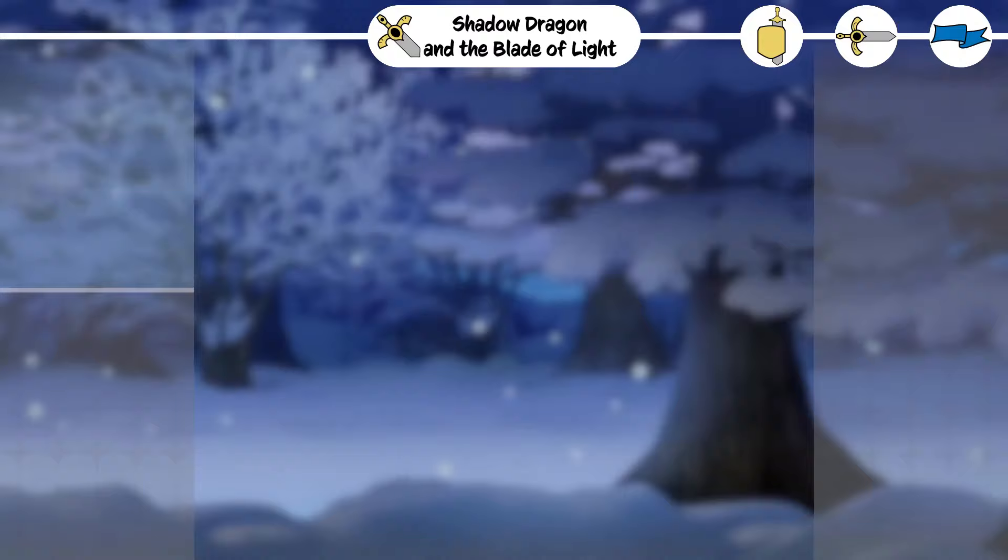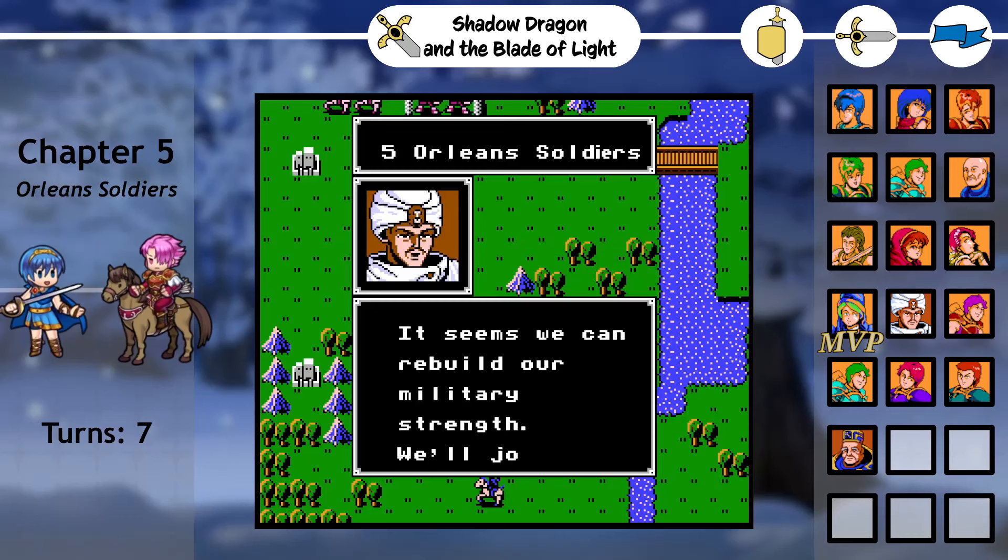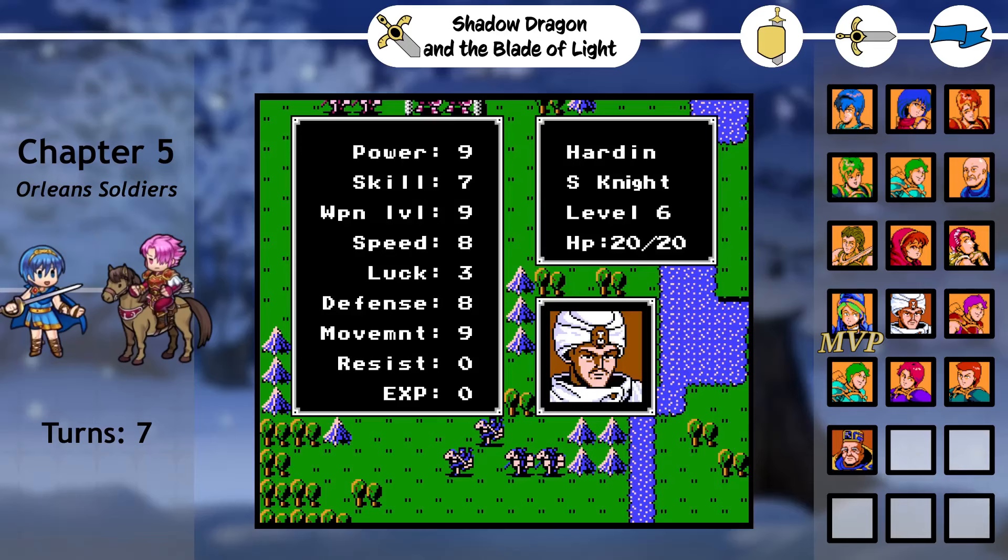Shadow Dragon and the Blade of Light. Marth marches the Elysian army to the northern Elyne's castle, where we hope to reunite with Princess Nina, who is being protected by Hardin and his cavalry. While we start in the east, Hardin's group starts by the mountains in the west, and we'll need to reach a bridge for our armies to meet up.